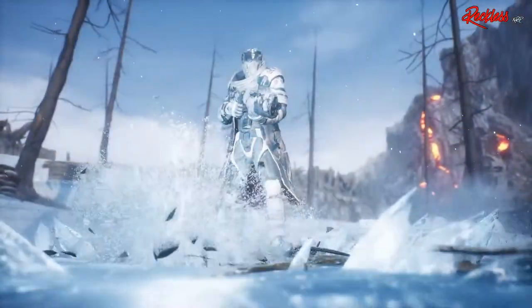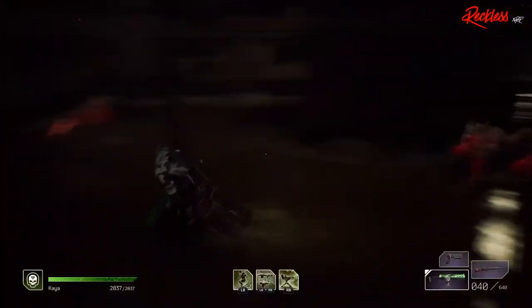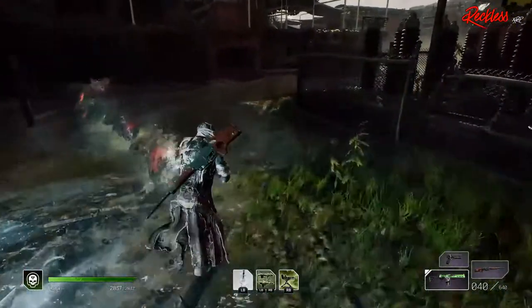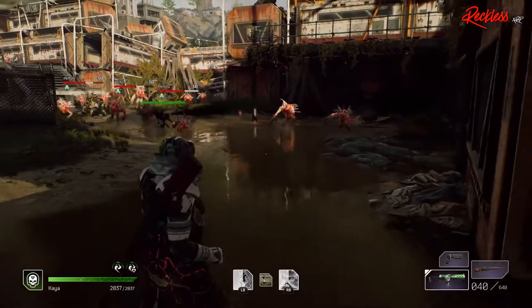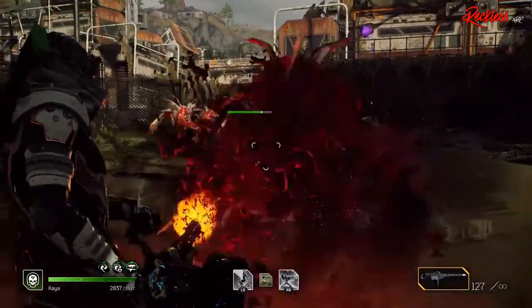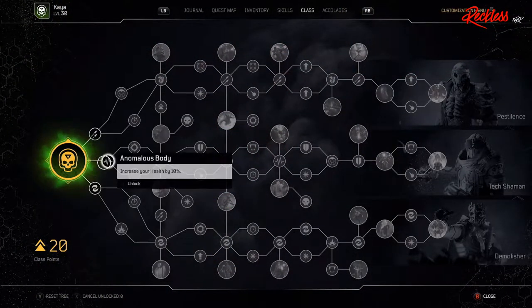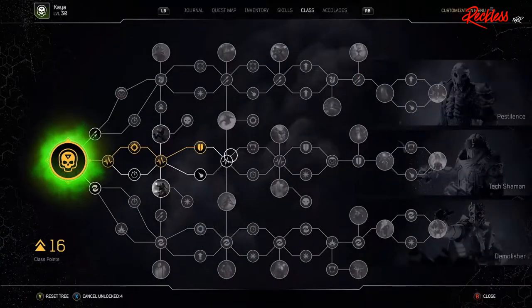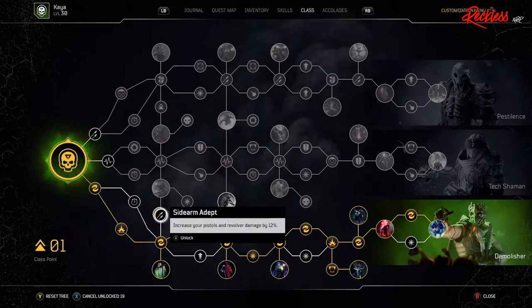When it comes to the Technomancer's class trees, the demo doesn't really tell you what each tree's main focus is. On the far right we have Pestilence, Tech Shaman, and Demolisher. Pestilence is for Technomancers that want to maximize damage with Decay skills and gives bonuses to Sniper Rifles and Assault Rifles. The Tech Shaman is more focused on indirect damage, boosting your turrets, freeze effects, and all healings.